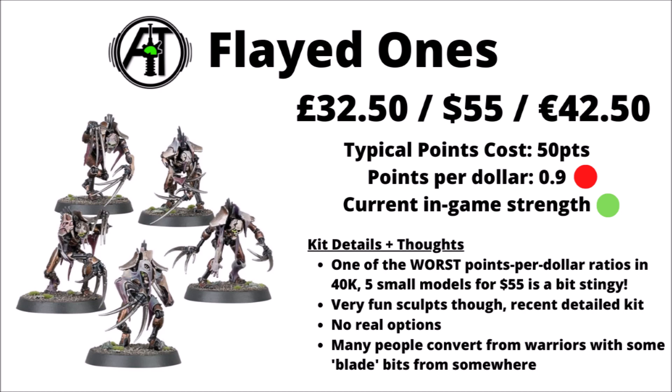In the Elites slot, we'll start out with Flayed Ones — £32.50, $55, or €42.50. This gets you five Necron Warrior-sized models for just 50 points in-game, and they have perhaps one of the most laughable points-per-dollar ratios in 40k — less than one point per dollar invested. Games Workshop could have made a 10-model kit or charged a little less. The sculpts do look pretty nice — very creepy with their draped skins. Anecdotally, quite a lot of people just convert them from Necron Warriors, which are cheap and readily available.